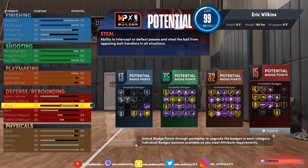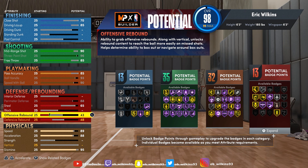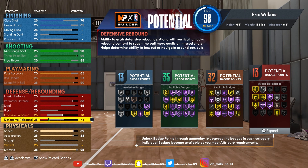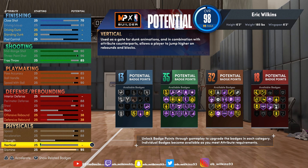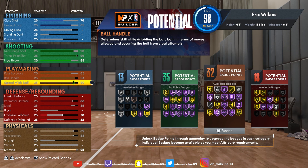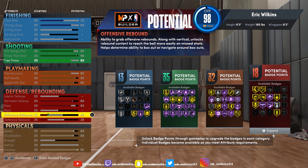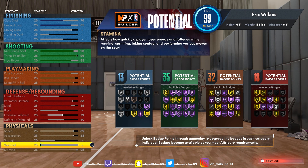You can rebound a little bit and get some steals. But if you don't really care about rebounds, you can knock this down. Let's say do 38 for both, and boom — you got an 88, 85, 38, 38. Now you got stamina left over. You're most likely gonna get defensive rebounds, not offensive rebounds, but this would be a nice balanced Steph Curry build.